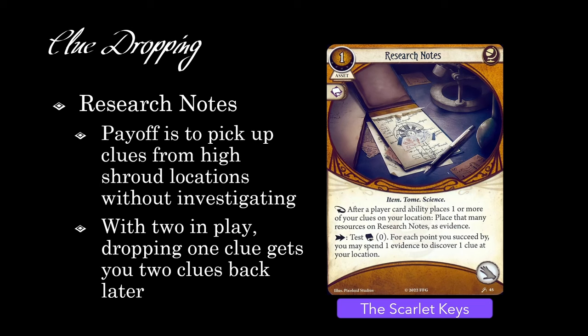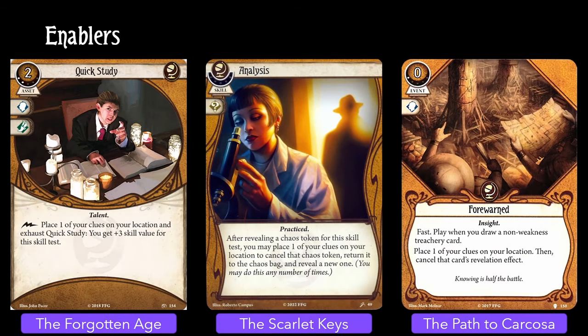This clue-dropping strategy is a bit unusual in Arkham Horror because you're essentially trying to spin your wheels for the first several rounds in a game. You want to drop clues as much as possible, but then you'll get an absolutely explosive payoff in a single action later on that bypasses difficult locations. Keep Research Notes in mind as we go through some of the enablers — not only might you be setting yourself up for some big Research Notes turns later on, but you're also getting a benefit from these cards too.